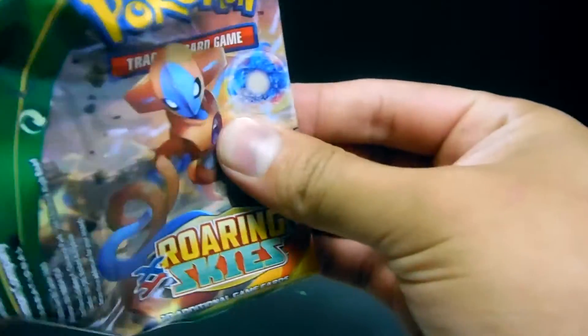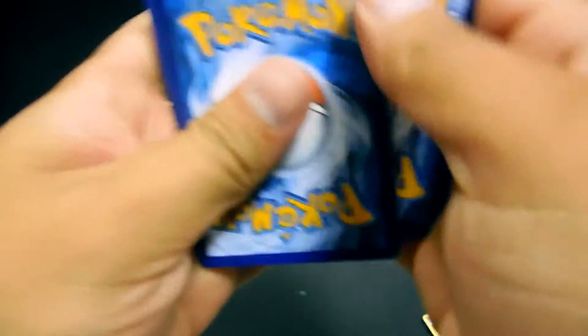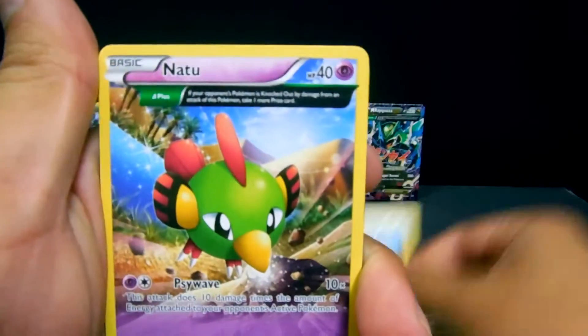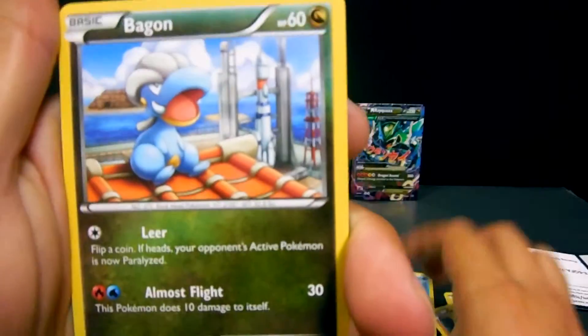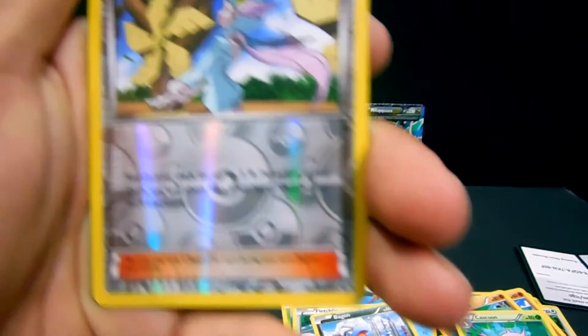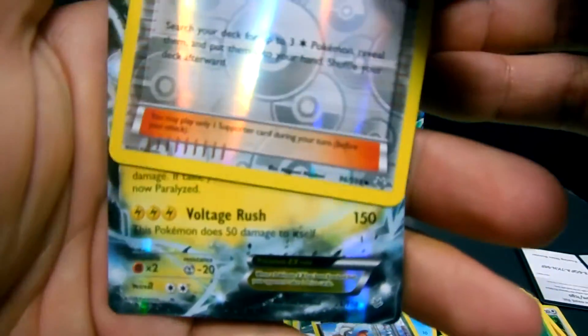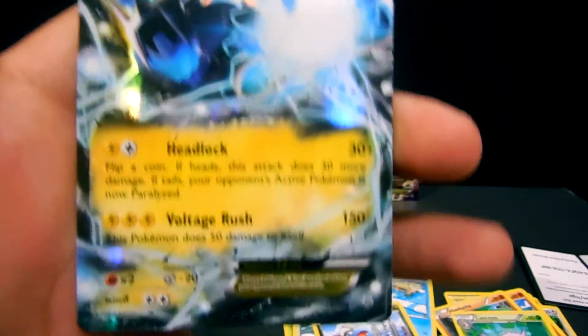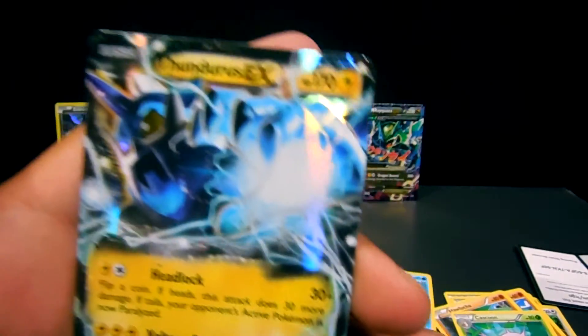We're down to the last pack for this part of the video. There's the code. We have a Tropius, Switch Trainer, Gligar, Dratini, Natu, Wingull, Fletchling, Bagon — a reverse of a Winona — and the last rare for this one is another Ultra Rare! This time a Thundurus EX. Look at that — that is nice!